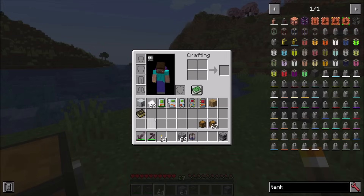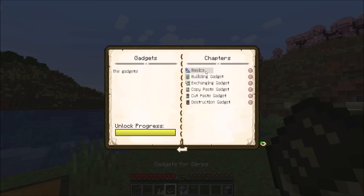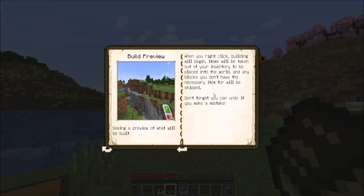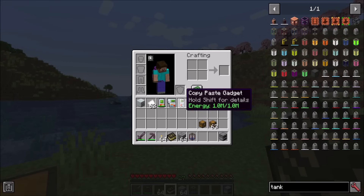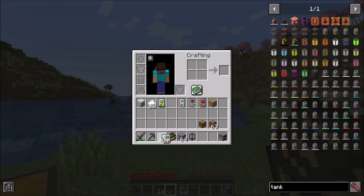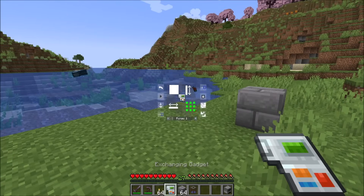So that covers most of the features of the building gadget. Again, you can go ahead and flip through the building gadget details here just to get an idea of what can happen. And if you're curious about all the different building modes and how they work, feel free to read through the book. Now let's take a look at the next gadget, and that is the exchanging gadget.